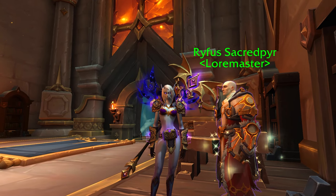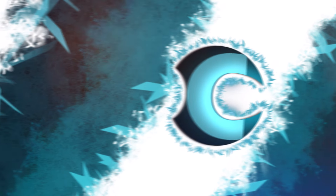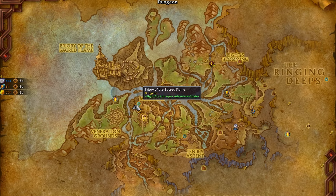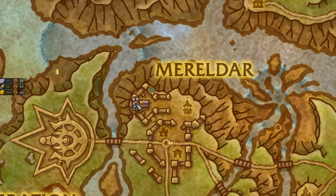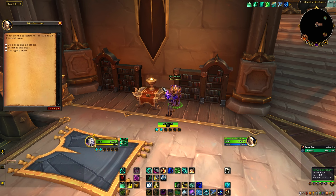In this video I'm going to show you how to answer the quiz from Loremaster Rife's Sacred Pyre. You might have noticed this NPC when you came to Halifal. Right at Merildar, at this location in this building, you'll find a Loremaster who is glowing and has a chest icon on his name, and he's going to ask you questions that you need to answer.